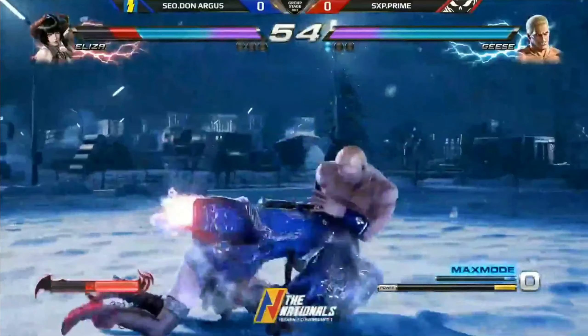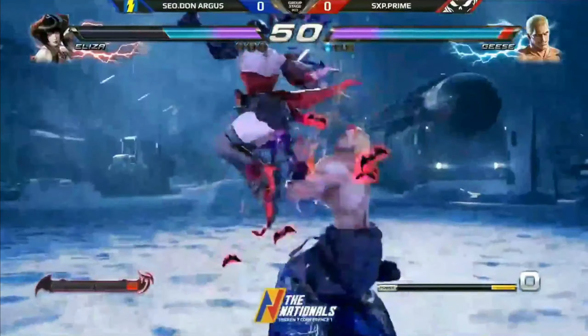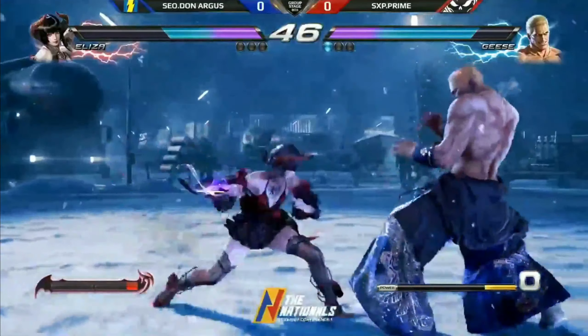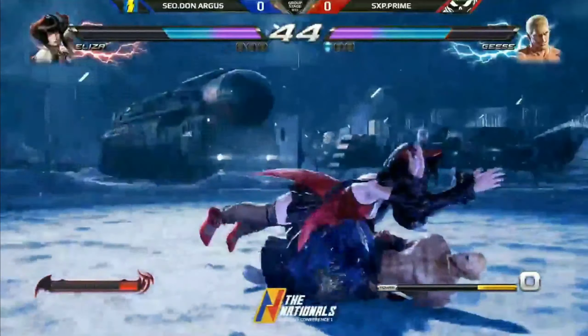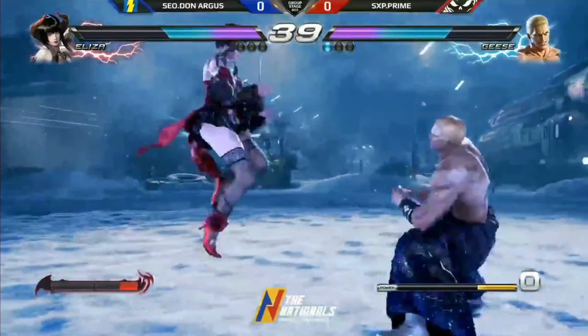He has Max Mode — and as I talk about Max Mode, he wasn't in Max Mode. He does drop the Ender. The invincible Shoryuken, EX DP. Is this Tekken? Why do you have EX DP? This ain't Tekken anymore, but they still don't have any meter whatsoever.